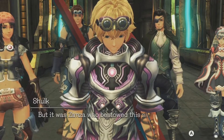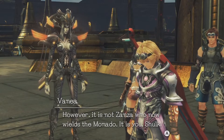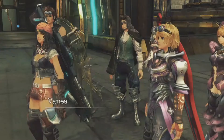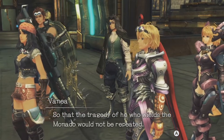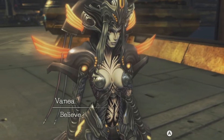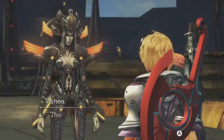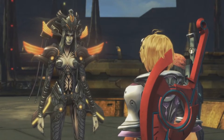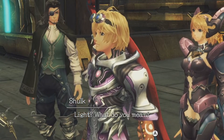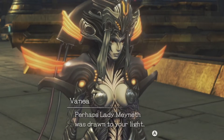What happened to the Machina was a tragedy, but we cannot forgive the Mekon attack on Bionis. What worries me is the Monado that the Bionis used — it's no different from how the legends describe. It must hold a deadly power. But you have used it wisely, Shulk. It has not overwhelmed you as it did me. He's right — if you hadn't been using the Monado we wouldn't have lasted five minutes. But it was Zanza who bestowed this sword upon me. However, it is not Zanza who now wields the Monado — it is you, Shulk. That is also the reason why Meyneth chose Fiora as a vessel, so that the tragedy of he who wields the Monado would not be repeated.